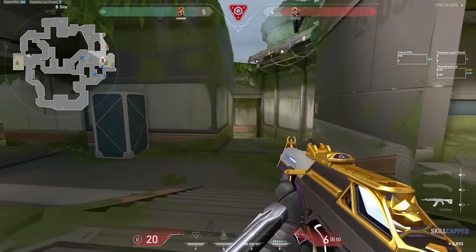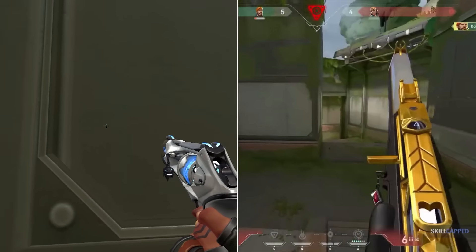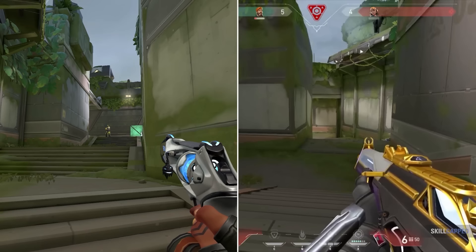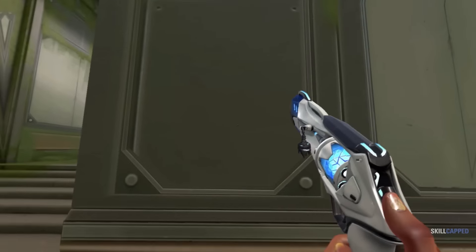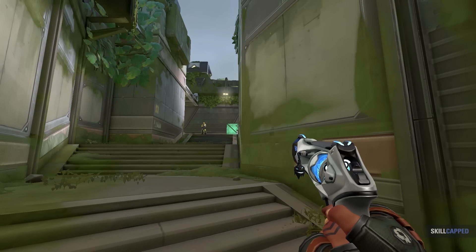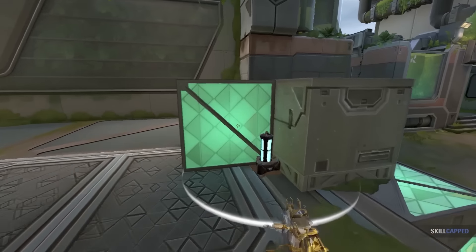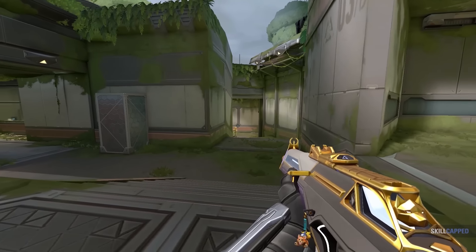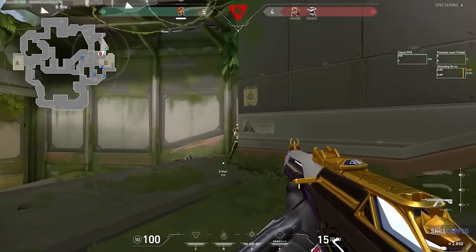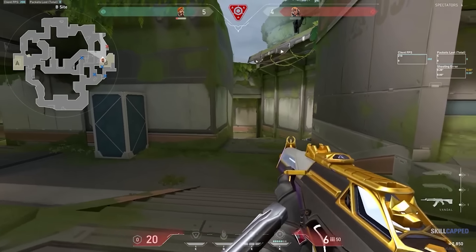The situation is now a 1v1 post plant. Dorshi quickly makes their way to the spike and fake defuses. After the fake, they choose to crouch walk to the right side. Knowing that the Reyna is on the left side of B main, they focus their crosshair placement towards that side as they continue to go as wide right as possible. The Reyna peeks out almost immediately and dies. This interaction shows how Dorshi used anti-crosshair placement to win this clutch round — the reason for moving right immediately after fake defusing is so that when the Reyna peeks out to check the spike, their crosshair placement would not be prepared for where our hero is actually positioned.